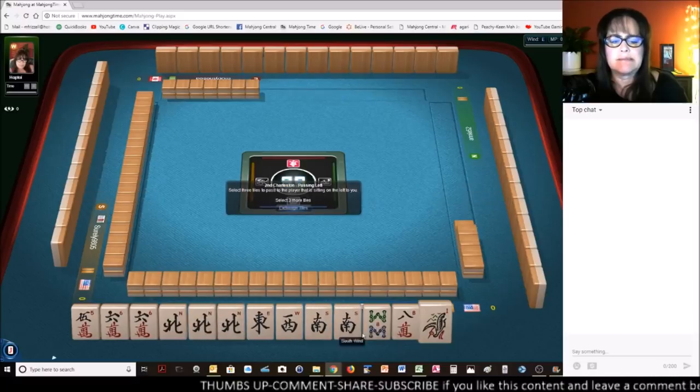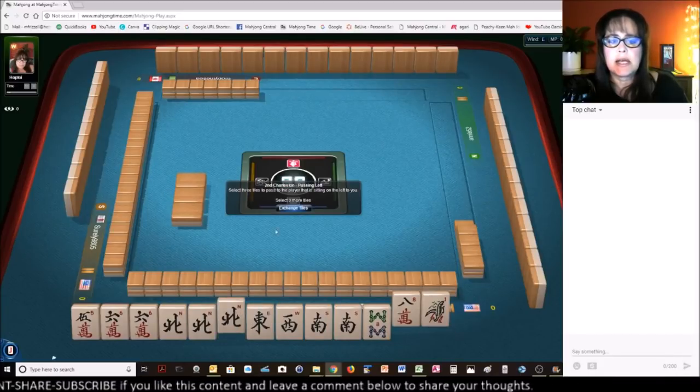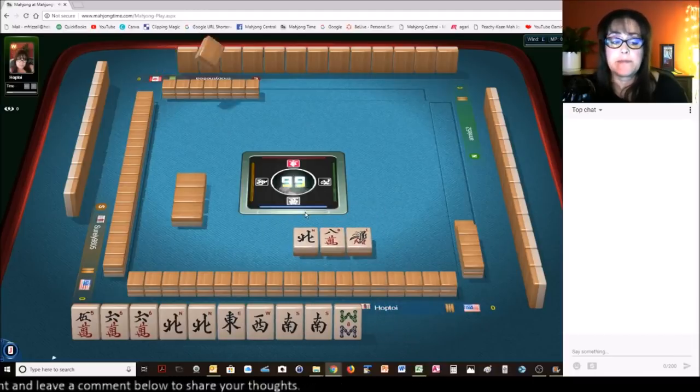Let's see here — news pair hand. I want to try; we're going to give up the north. We might get it back. I want to try to get this pair hand.